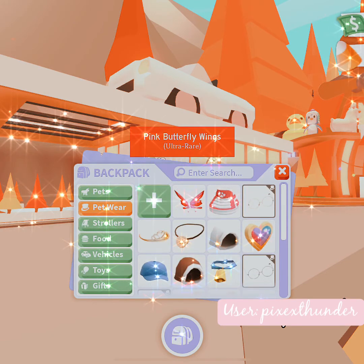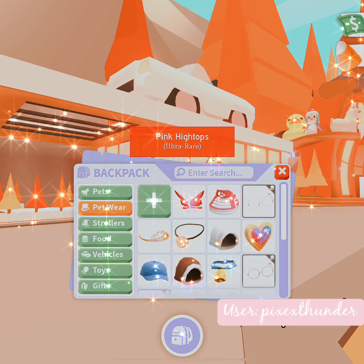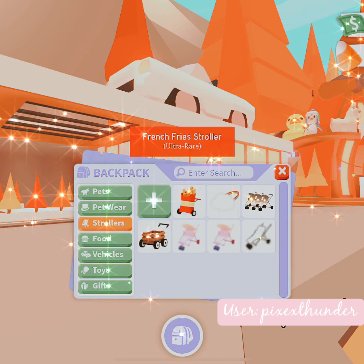Next we're going to move to pet wear. First up I have these super cute pink butterfly wings, some pink high tops, a bunch of round glasses because I love these, a tiara, a necklace, these super cute cozy hoods great for Christmas time, and some other random stuff that I just got free with Adopt Me.